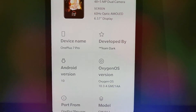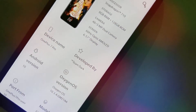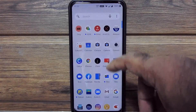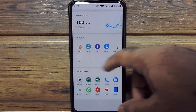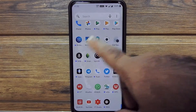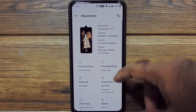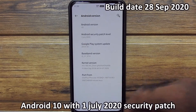For the last 10 days I am using this ROM. You will get all the features which OnePlus 7 has. It is running on Android 10 with July security patch and build date 28 September 2020.